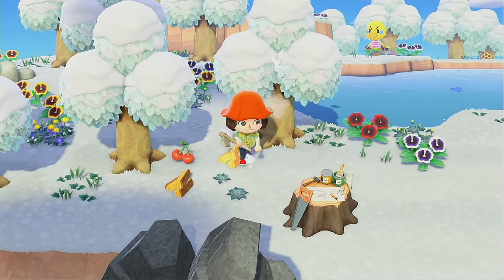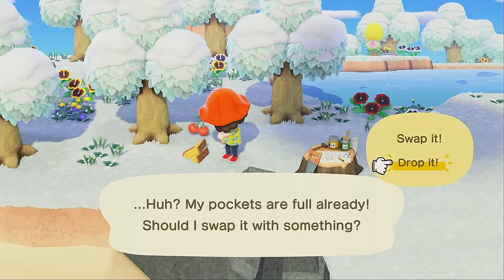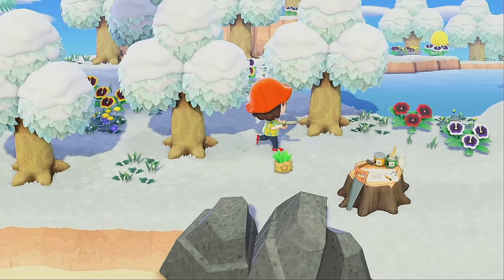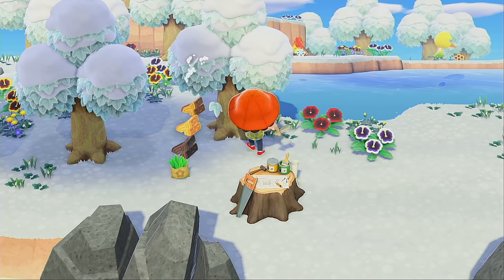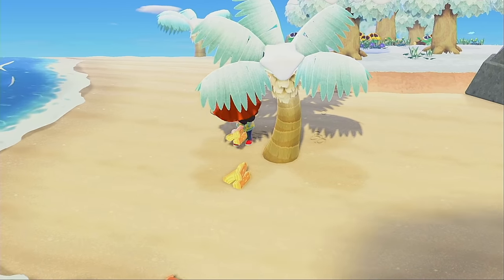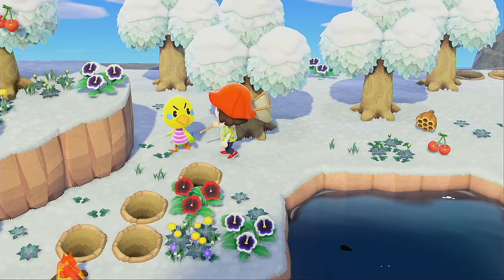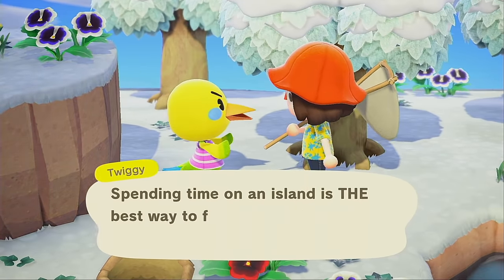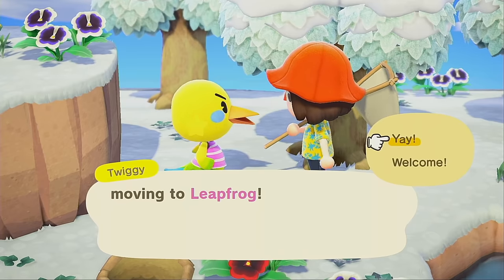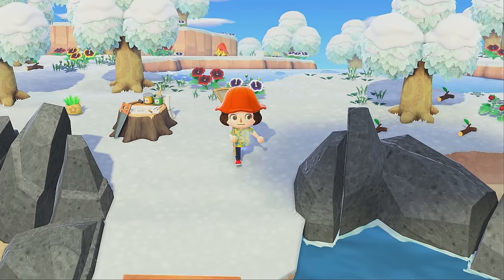I think the wood is gonna be pretty easy to gather — the hard part is gonna be the iron nuggets. I really should remember what we need because I literally just talked to Timmy half an hour ago. I kind of want to give him all the materials for the shop today, that would be really nice. And lastly let's ask Twiggy to come live with us — she's cute, very kidcore, her colors are really adorable. Moving to Leapfrog! We got our third villager!